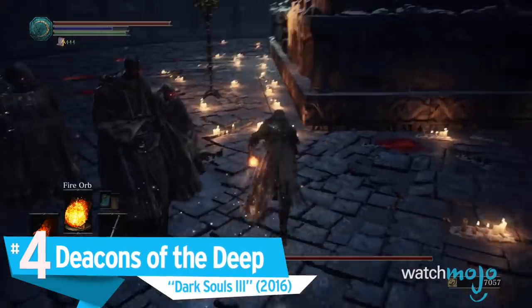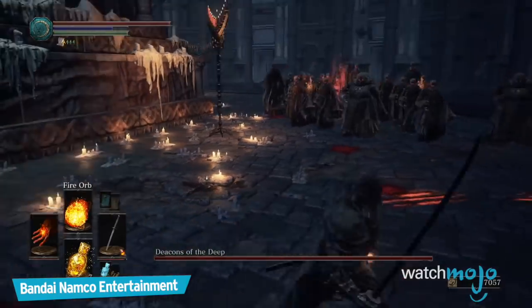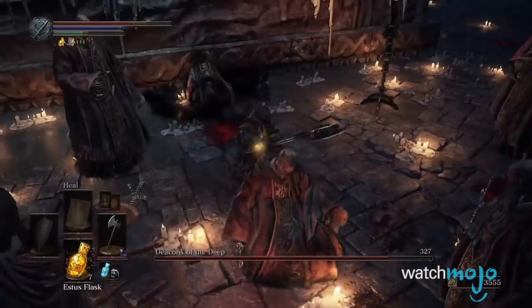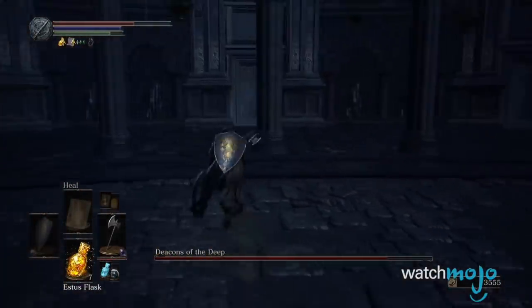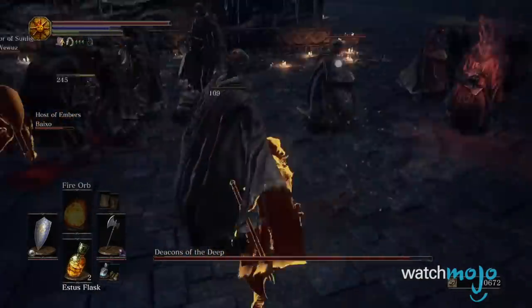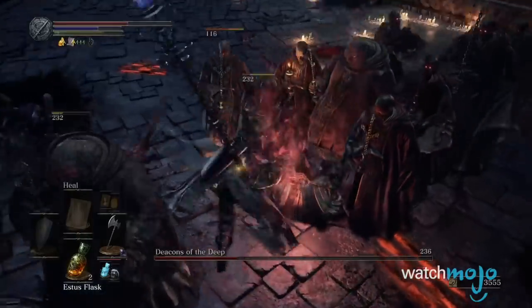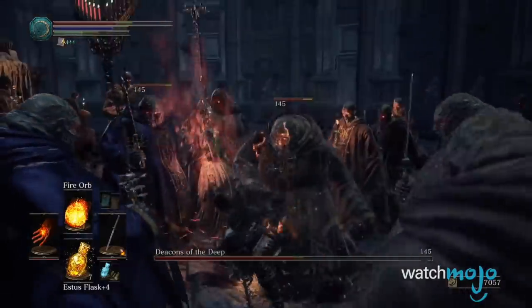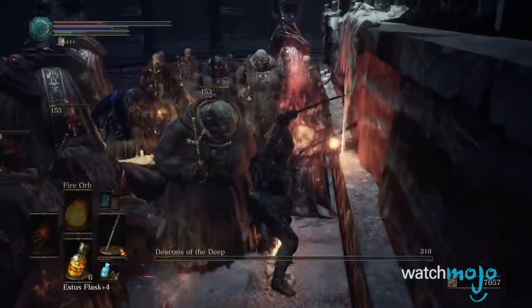Number 4: Deacons of the Deep, Dark Souls 3. The Deacons of the Deep are located within the Cathedral of the Deep, and serve to defend a coffin from intruders. While they look and sound intimidating, this is far from the truth. Aside from the Deep Soul move, which can be troublesome, they're a cinch. Following the Deacon that's glowing red is super simple, and they don't deal that much damage, so just don't get stun-locked and you can swipe away. Just try to avoid the dark orb and you're golden.